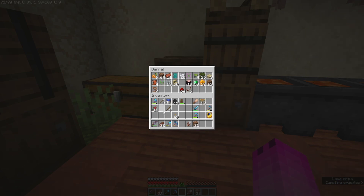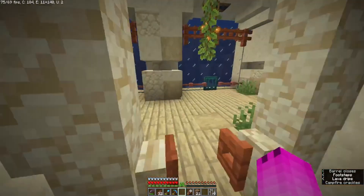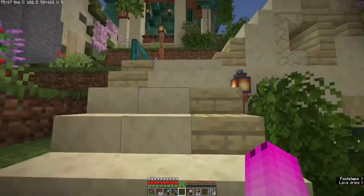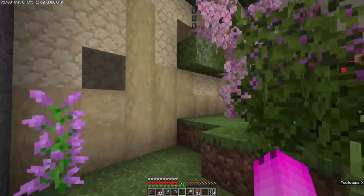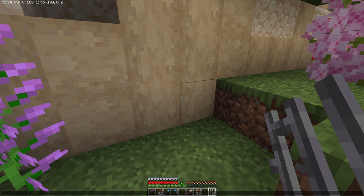Let me think — is there anything in here I can use, anything I need to do that would make that area look better? Let me think — yes, there was something I was gonna do. Iron bars! How do we make iron bars again? With actual iron. Let's see my little test world. What did I do? I definitely don't have enough iron bars for what I plan on doing.